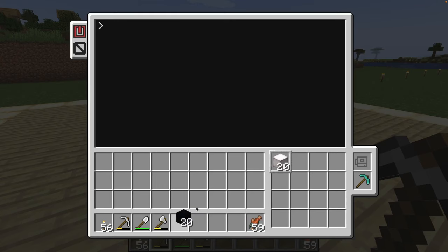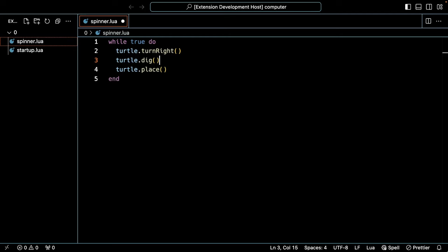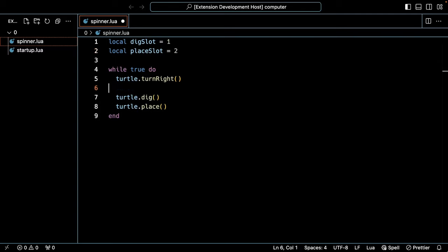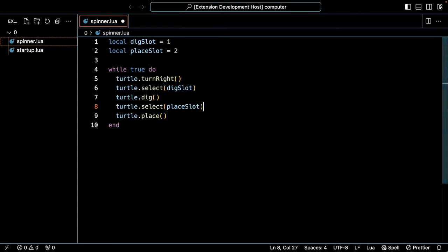Let's add some black concrete to our inventory. During each turn, we'll need to identify the slot where we should collect the blocks we dig and which slot to use for placing. We'll do that with two new variables at the top of the file: dig slot and place slot. We'll set the initial values to one and two respectively. Next, we'll switch to those slot numbers when we dig and place the blocks in our loop.